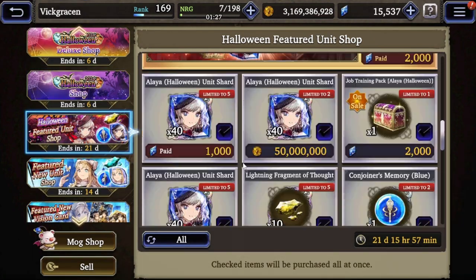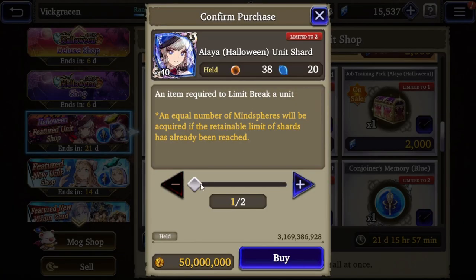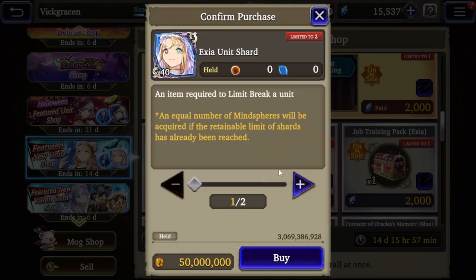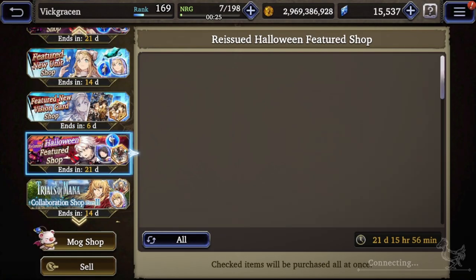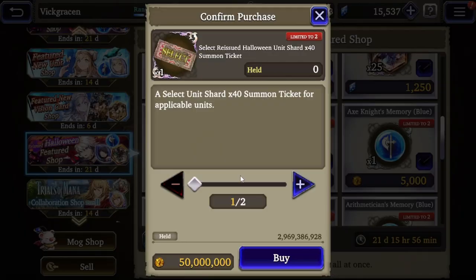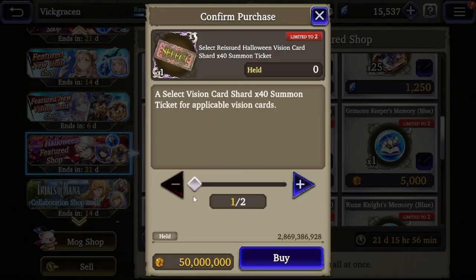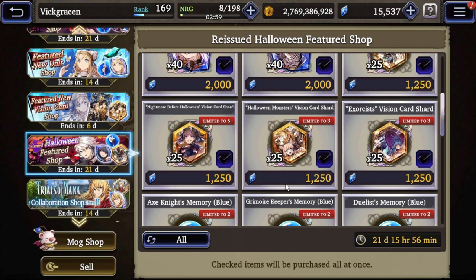As for the Halloween featured unit - for Aliyah, you do get a free ticket and her shards. Definitely buy her shards - definitely not a bad idea. You can get her ticket every day and buy her shards for free Gil. Here's the cool part: the reissued Halloween featured shop - you can actually get 80 shards of the unit you select. I believe any of them except for Aliyah. You can get 80 shards of any character you want, which is really nice if you want to help build someone. And as well as for VC, you get 80 shards for any of the VCs except for the new VC that will come out eventually.